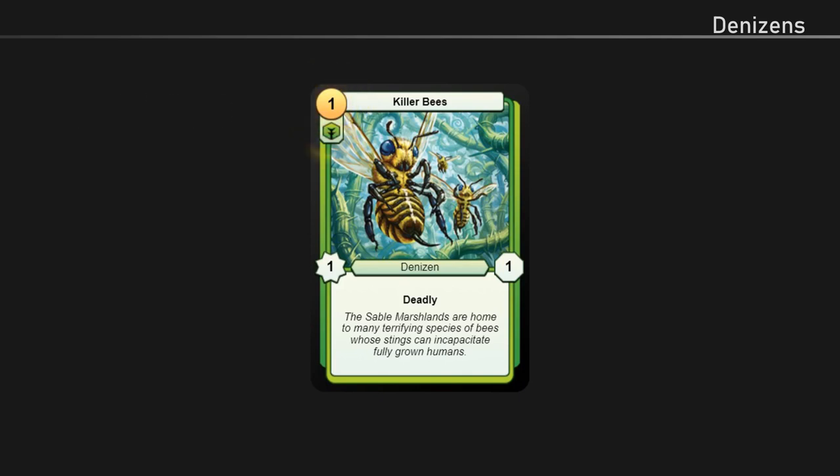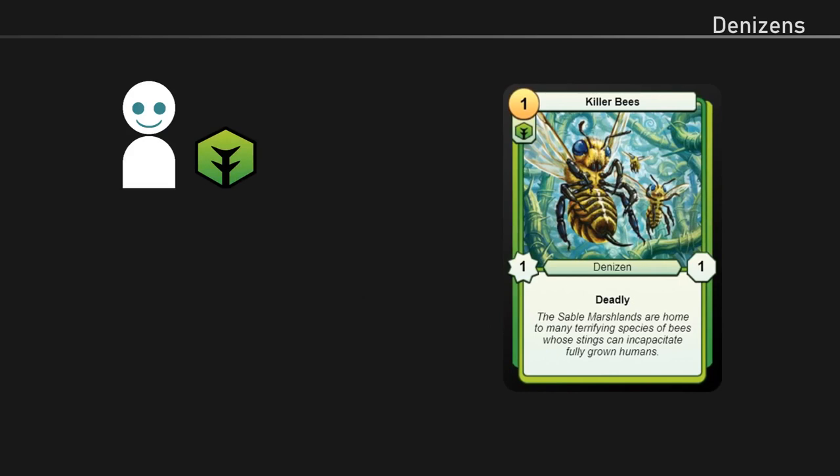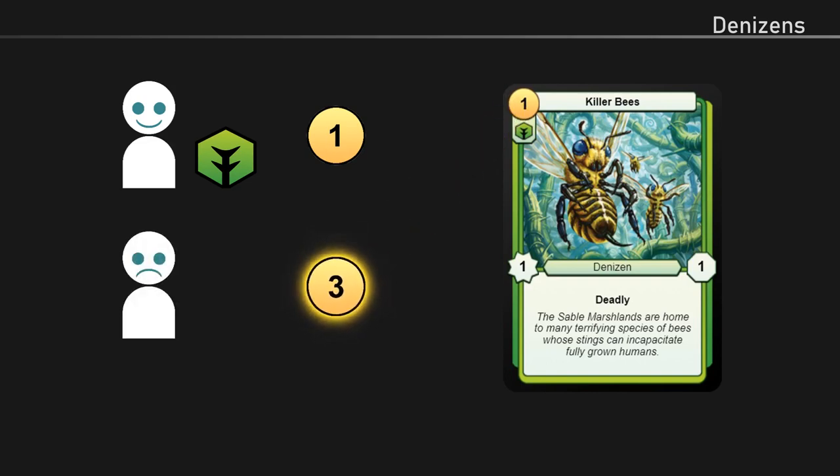The symbol below a denizen's gold value denotes its alignment. A card can be aligned to one of five alignment types. If you share an alignment with a card you're playing, the card's cost is simply equal to its gold value. If not, the card costs two extra gold to play. This extra cost is called alignment tax.